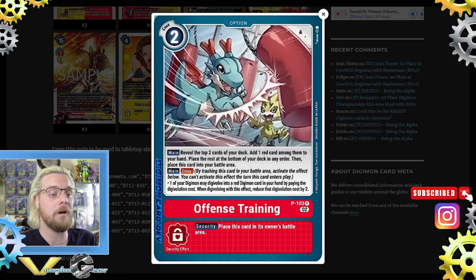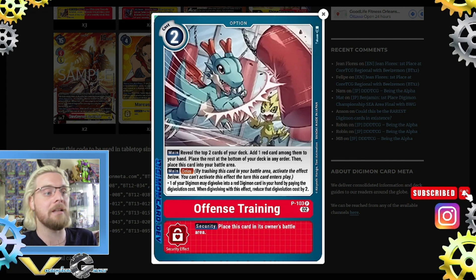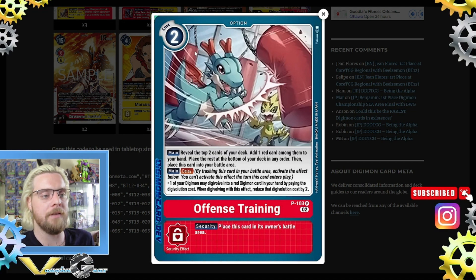Finally for the option card: four Offense Training, which is like the new memory card everyone's playing. It costs two, which makes it easier to play. Reveal the top two cards of your deck, add one red card among them to your hand and place the rest at the bottom. The delay effect is that when you're going to digivolve, you can send this to reduce the cost by two. The main purpose is the cost of two, so you can actually play it and commit to smaller plays instead of just passing turn.